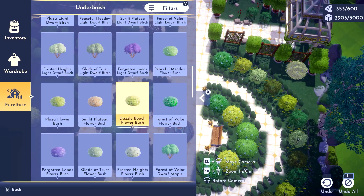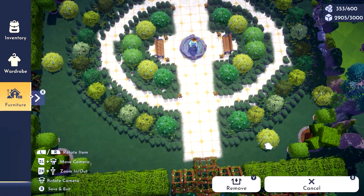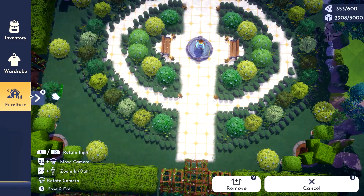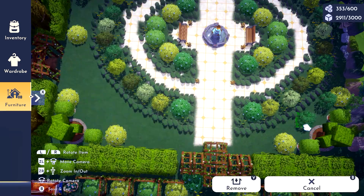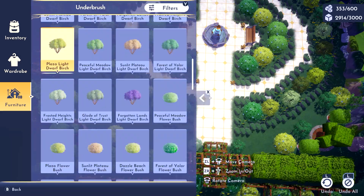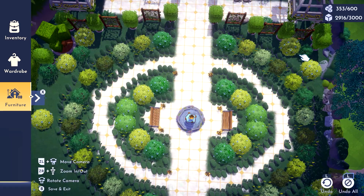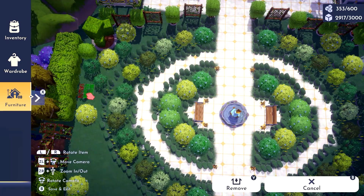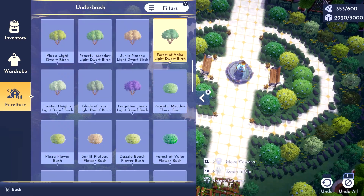To fill in the outer sides of our beautiful circle, I'll be trying to get as symmetrical as possible by placing some plaza trees on all corners, then some Dazzle Beach bushes to create contrast with the darker greens, and then some more underbush on all four sides. For these fillers I decided to use mostly Dazzle Beach and Forest of Valor colors because I feel that the contrast of these greens looks very nice.